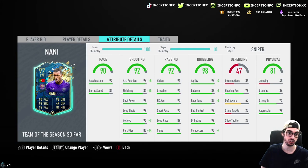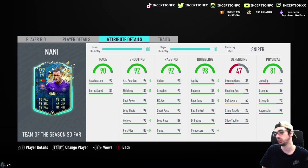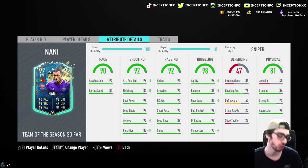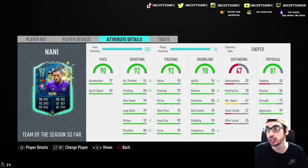He actually has passing abilities as well with the high-medium work rates and 5'10 height. I gave him a sniper chemistry style, but his dribbling should be phenomenal. He has no defending obviously, and 86 stamina is usable — it should be like 88 nowadays for Team of the Season, but 86 is definitely workable. 99 aggression with 97 acceleration and 83 sprint speed will be very helpful, especially since he's 5'10. Strength is at 73.